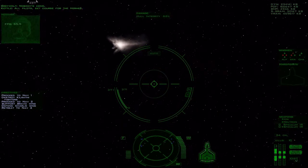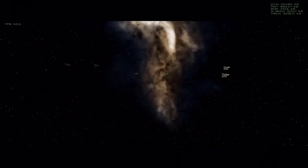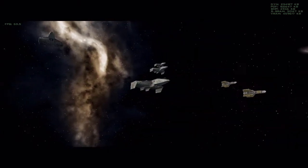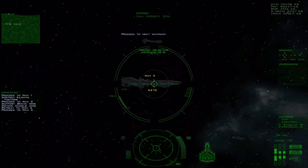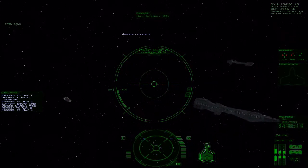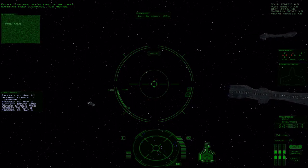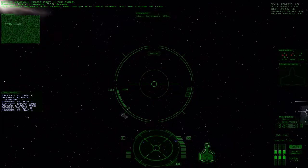Nobody's home. All pilots, set course for the Hermes. Proceed to next waypoint. Mission complete. Sandman, you're first in the cycle. Need clearance, TCS Hermes. Welcome back, pilots. Nice job on that little carrier. You are cleared to land.